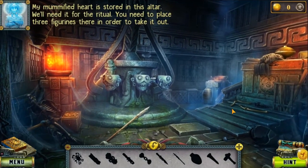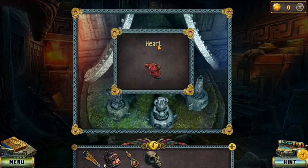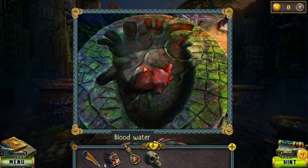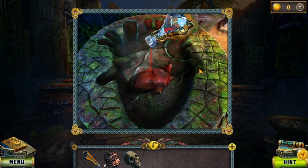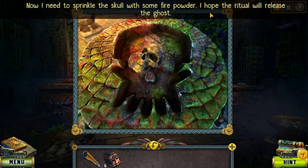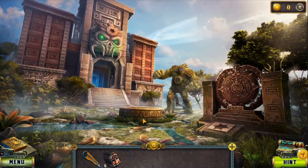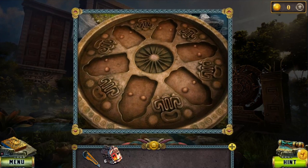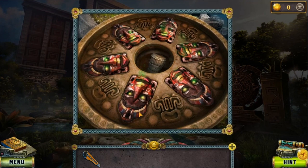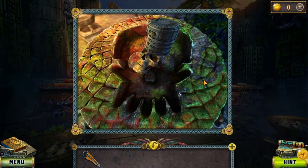'My mummified heart is stored in this altar — we'll need it for the ritual. You need to place three figurines there in order to take it out.' Finally we got the heart. Now let's get back, put the heart in, pour the blood water on it, then put the skull. Now we need to sprinkle fire powder on it but first we need to get it. Get back to the temple complex and put the mask — there we get the fire powder. Without the fire powder the ritual won't work. Now sprinkle the powder on the skull.